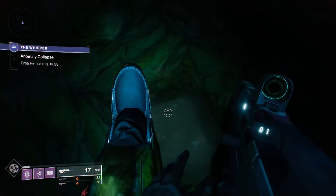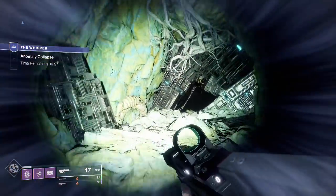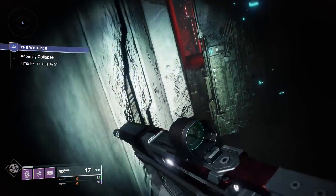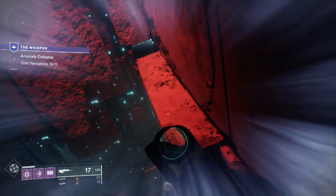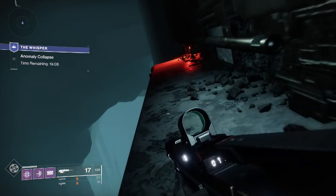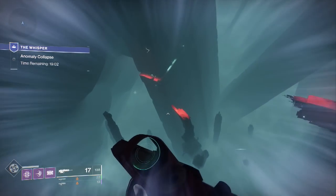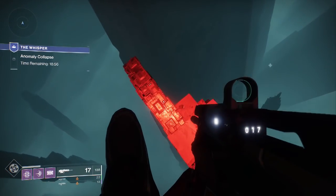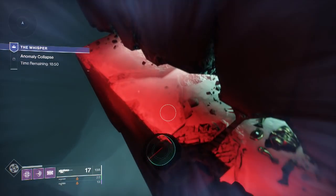I like to use high jump — some people like burst glide but I feel more comfortable with high jump. Here we go. I'm going to use some shotgun ammo here; I don't want to use all of it because I'm worried about ammo coming back. That shortcut will save you at least 30 seconds versus running around the entire jumping puzzle or the loss sector. Our objective now is to get through this long maze — follow the red in the very beginning. This jumping puzzle is challenging, don't feel bad if it takes a few runs, and by all means do this with a fireteam.